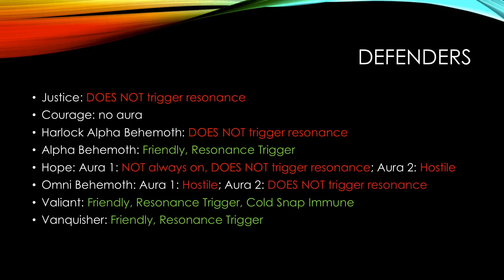I put a quick list of defenders. There are a few defenders that actually benefit from resonance trigger where you could use the capacitor or even the battery, because they don't need turret defense — they're defending against ships. Justice, Courage, Harlock, Alpha Behemoth, Hope, and Omni Behemoth are all no-goes; don't put resonance specials in them. Alpha Behemoth, Valiant, and Vanquisher — yes, they can trigger resonance. Some are not code snap immune, but it doesn't matter because attacking ships won't have anything to disable auras. You can put an Alpha Behemoth in the back with countermeasures and position other ships inside its aura so it triggers itself and triggers any other ships nearby, allowing for some interesting defensive configurations in your base.